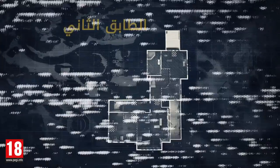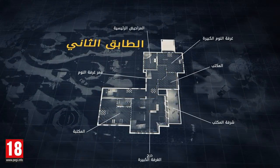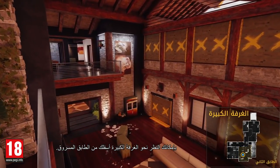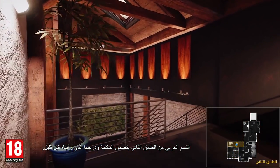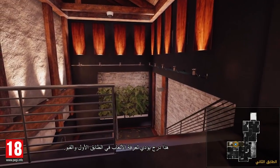Take the Great Room Stairs to access the second floor. From the Mezzanine, you can overlook the Great Room below. The west section of the second floor includes the Library and its stairs that we've seen a couple of seconds ago. These stairs lead to both the Gaming Room on the first floor and the basement.